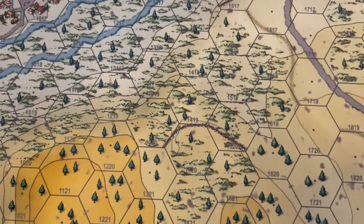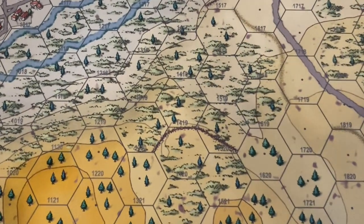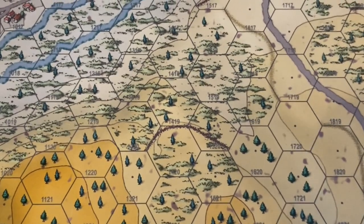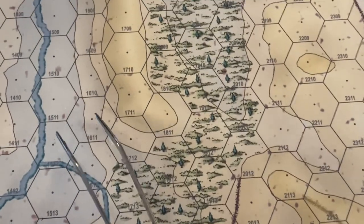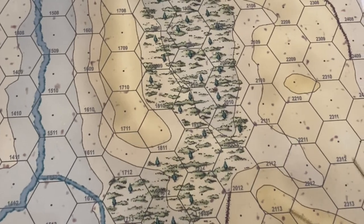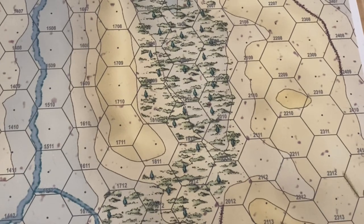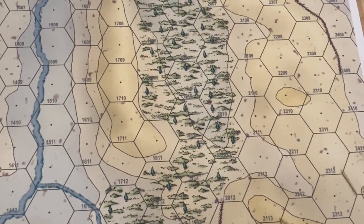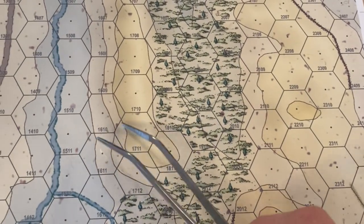Hex sides that have more than one contour between center dots are also considered hex side obstacles. We determine that by saying the contour at the highest level by that hex side is the hex side obstacle, so the hex side along that ridge would be the hex side obstacle.